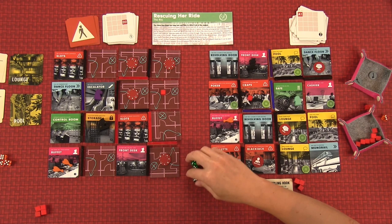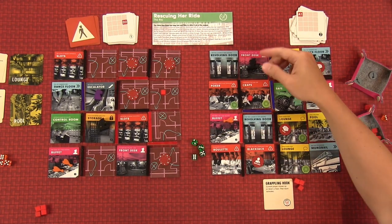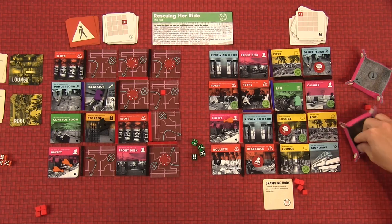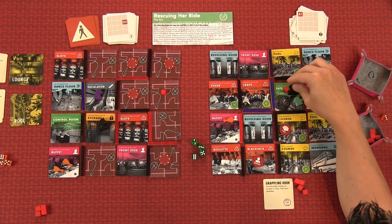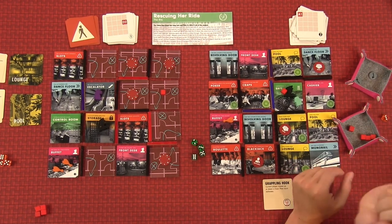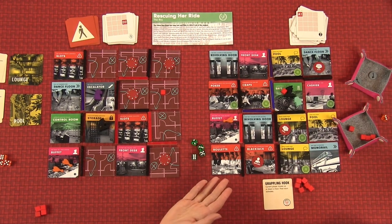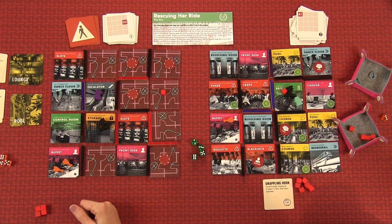We've found her car and the keys. But we could end up losing right now — he's going to go one in hunt mode, coming toward me. I had four heat. He goes two — and that gives me six heat. He caught me in the car. We were this close to getting out, but finding the control room and the safe right away doesn't always help — you've still got to get the dice and get the roll.